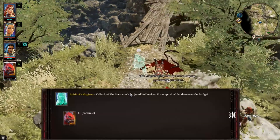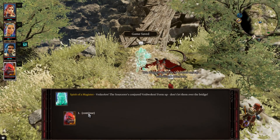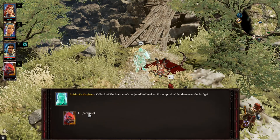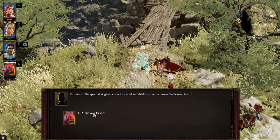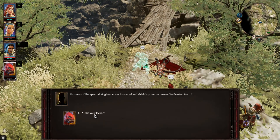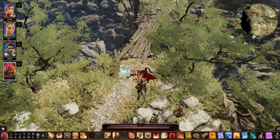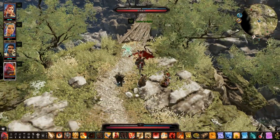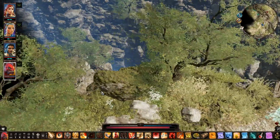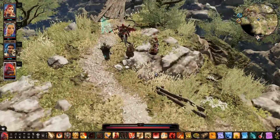There's a void woken here. The sorcerer conjured void woken — full mouth, don't let them over the bridge! The spectral magister raises his sword and shield against an unseen void woken foe. We'll loot your body and admire your hair — nice hair it is too. Let's go across.